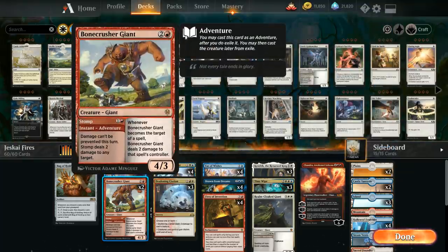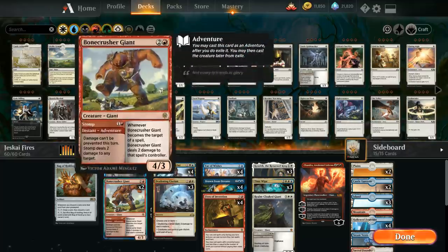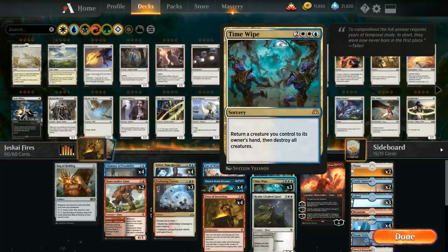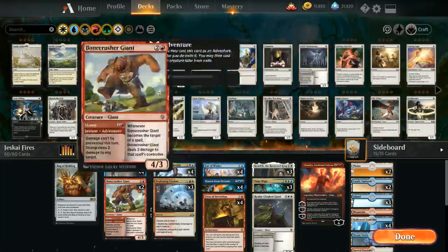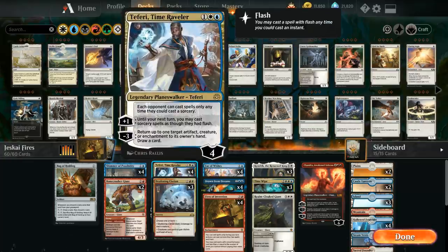We also have two copies of Bonecrusher Giant. The adventure Stomp deals two damage to any target for two mana, and that damage can't be prevented. Later we can play the creature — a 4/3 for three mana. Mostly we use the Stomp side, but in late game we might cast the Giant and give it haste with Kenrith to finish off a planeswalker. These adventure creatures also have great synergy with three copies of Time Wipe, which lets us return an adventure creature to hand so we can reuse the adventure afterwards.